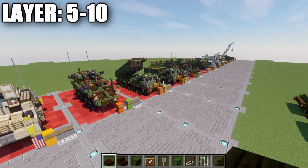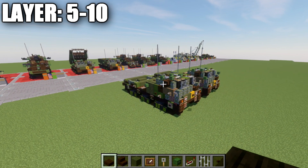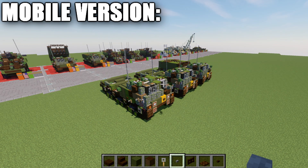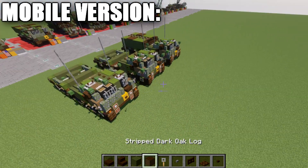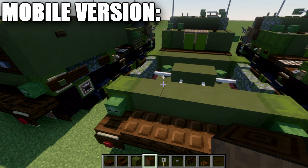From this point we'll move into the two different versions of the vehicle — putting the launching system onto the back. We're starting with the mobile version, then moving to the deployed version. Feel free to check the timestamps in the video description or the timing bar to skip ahead to whichever version you want to build. For the mobile version, start from the base and place down a row of four stripped dark oak wood logs on top of the four green terracotta blocks, then take stone buttons and place a row of four across them.